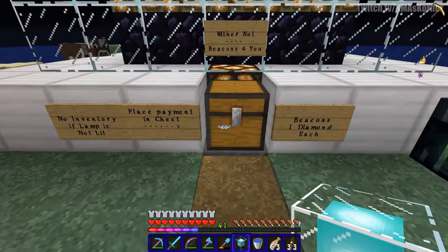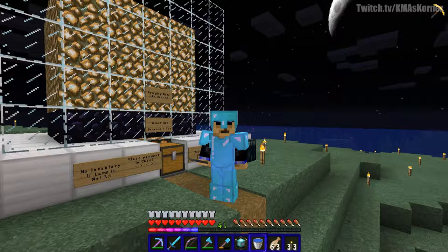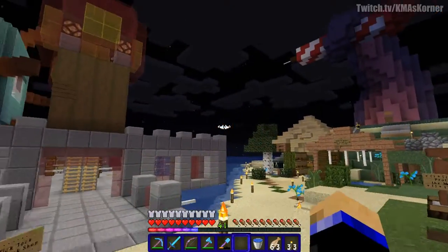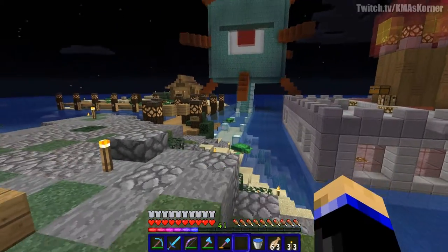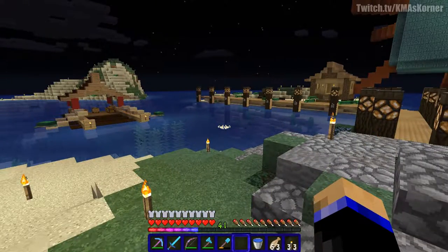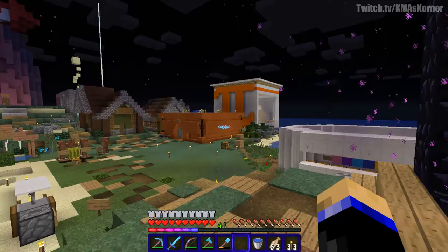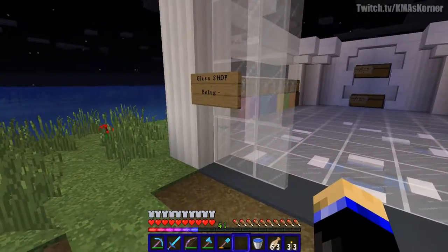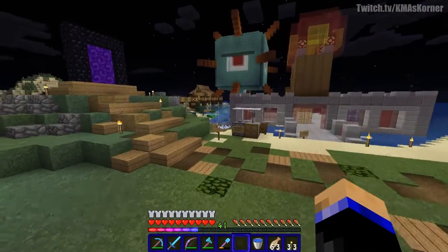I'm gonna go back and see if I have enough iron to make an actual beacon and put a Haste 2 on there and quickly mine that area out. Let me show you around - we've got the redstone shop here, the good stuff. I don't know what's down there. We've got Rockets Red Glare, Mesa stuff, the pie shop which is all pie, a shulker box back here, the glass shop - different types of glass. Basically anything you really need is here.